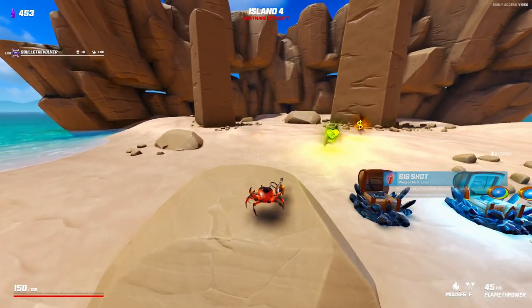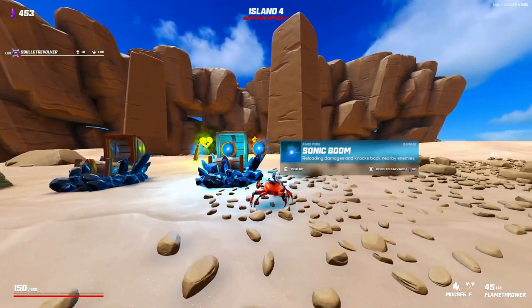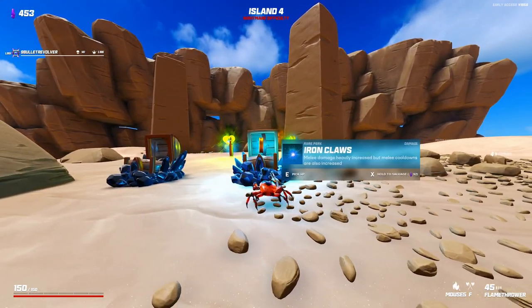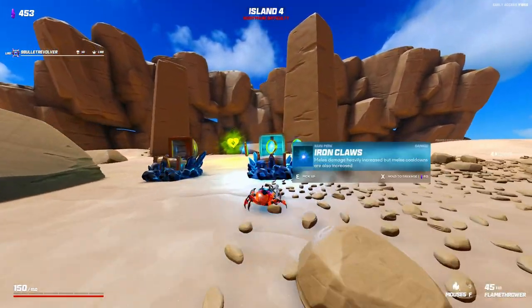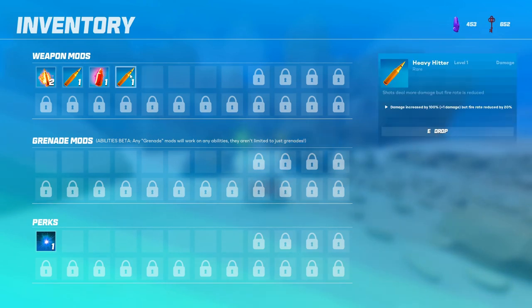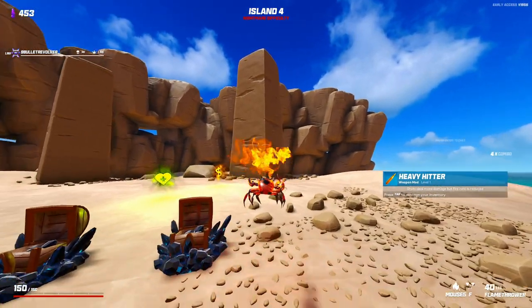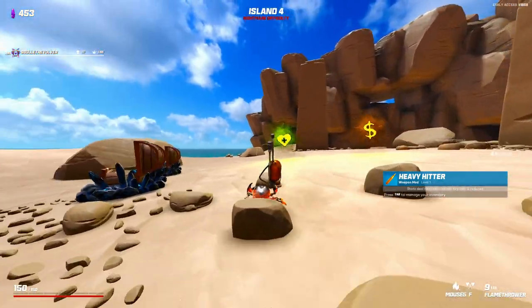I'm going to try to lean really hard into throwing fire everywhere. For this choice it's a clear Heavy Hitter — I don't really care much for Sonic Boom or Iron Claws, especially with a hammer, since the extra cooldown might hurt more than it helps. Heavy Hitter has the highest percentage out of the blue weapon mods at 100% and I don't think it's affecting the fire rate too much.